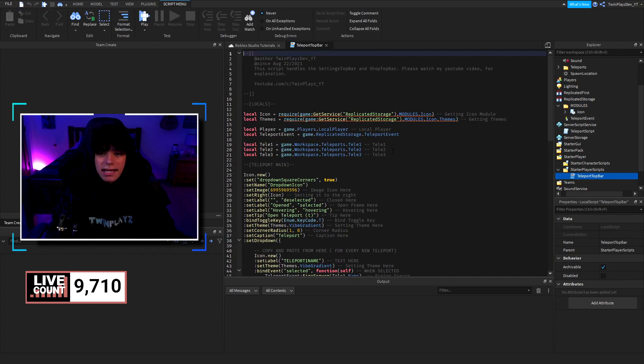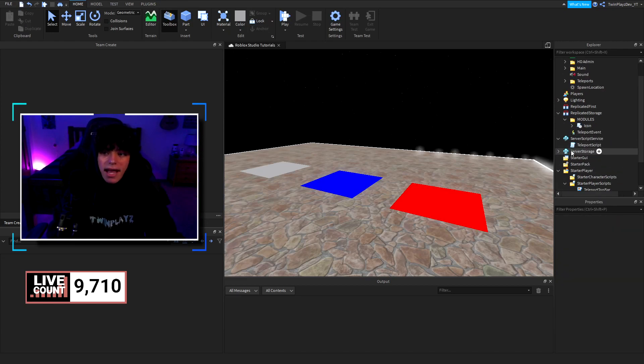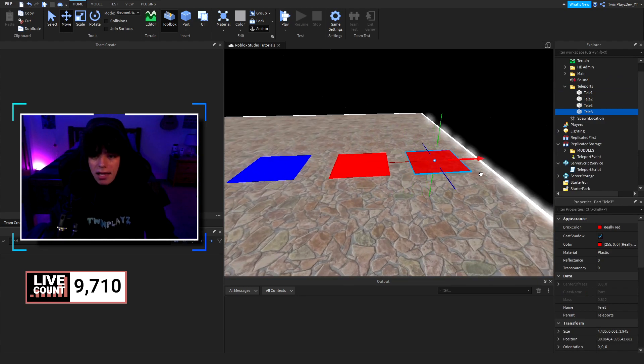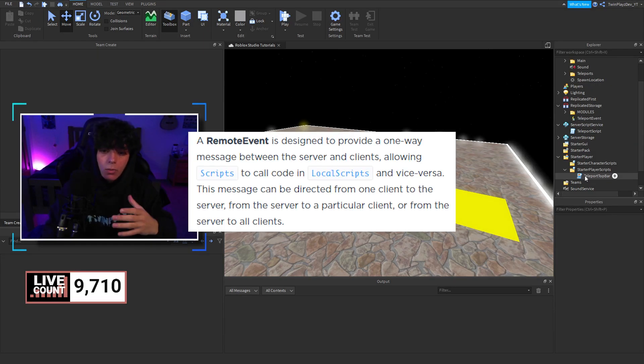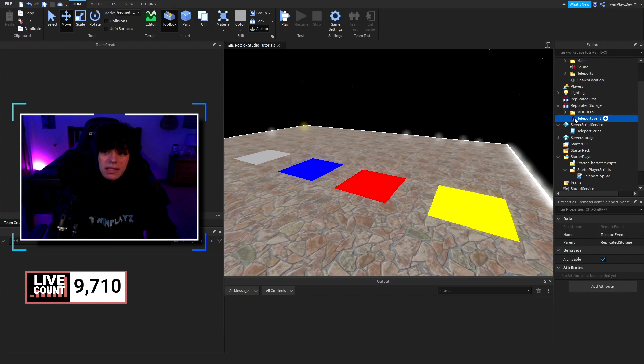Down here in the Teleport Top Bar, I'll show you what we have. We have teleports named one, two, and three, and we're going to create a new one — we'll make it yellow and call it Teleport Four. The Teleport Event is for sending an event to the server side, letting the server know that we want a player to teleport to a certain brick when they click something.